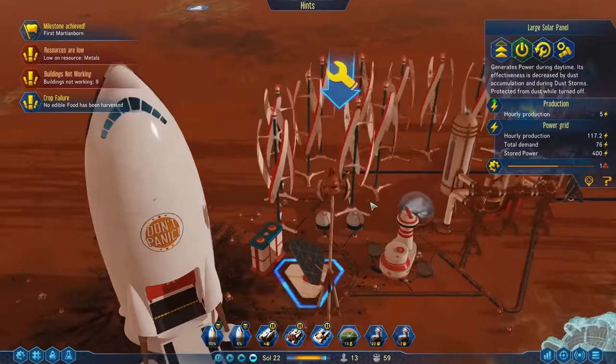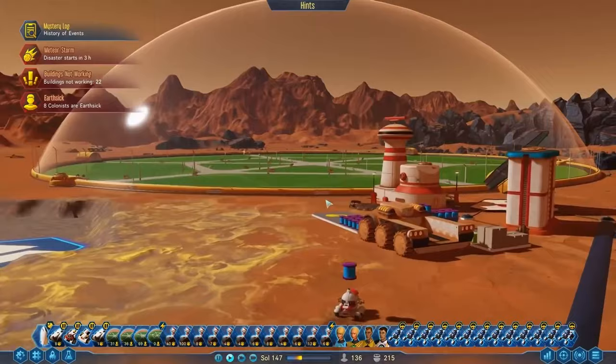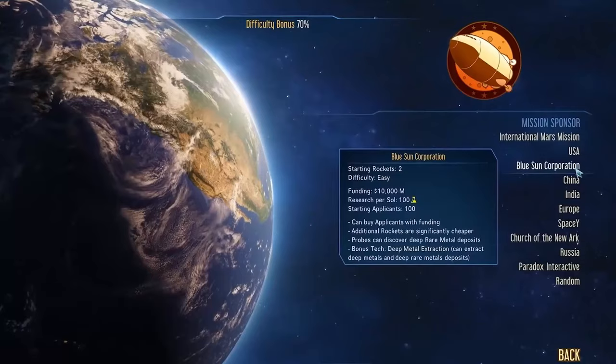Upon landing, your initial focus is on resource collection. You need to ensure a steady supply of oxygen, water, and food, all while building shelters for your first settlers. But as your colony grows, the game will introduce deeper layers of challenges and strategy. The game has a great mix of resource management coupled with exploring the unknown.